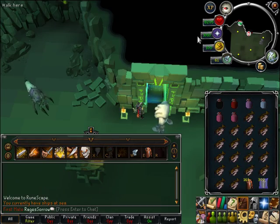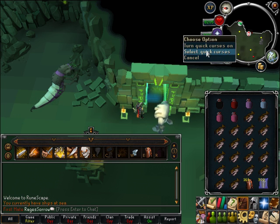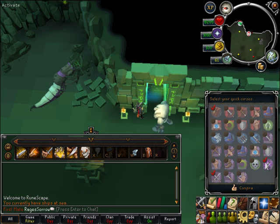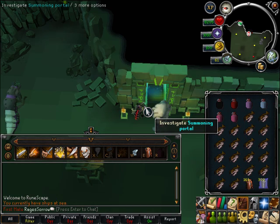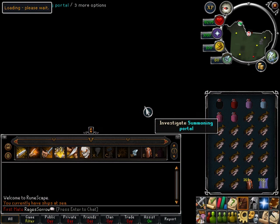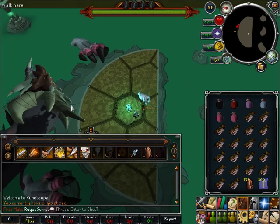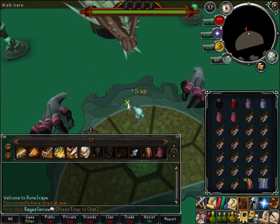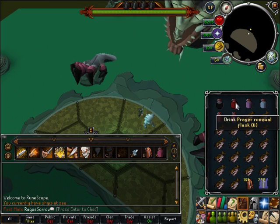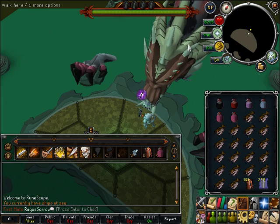Now that you have chosen your setup and inventory, it's time to face the Queen Black Dragon. Before you do, make sure you have your Quick Prayer set to Protect Item, Soul Split and Turmoil if you have it, or Protect from Magic and Piety, as you will need it later. Once done, simply pass through the Summoning Portal and wait for the animation to clear. Once inside, head front row center to where she is, call your Familiar if it gets stuck behind the first artifact, charge it up if you are using a Titan, then drink your Potions, turn on your Quick Prayers, and prepare for your fight.